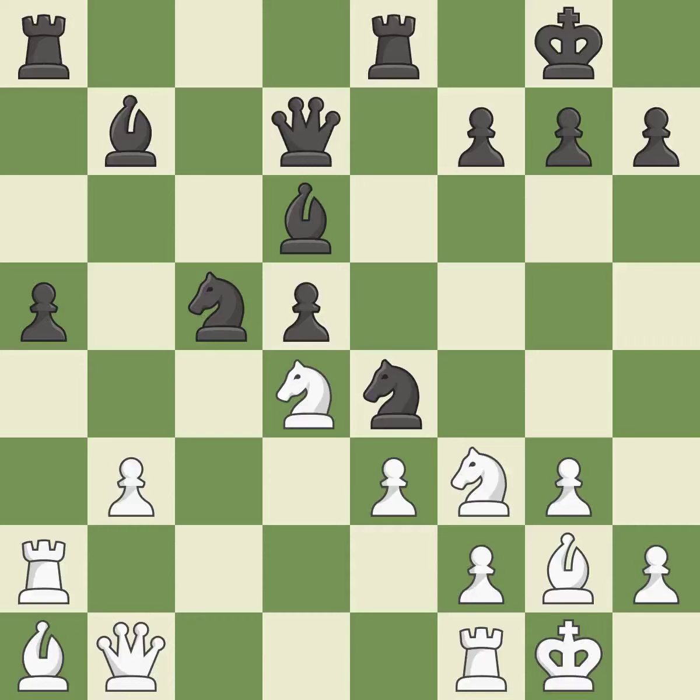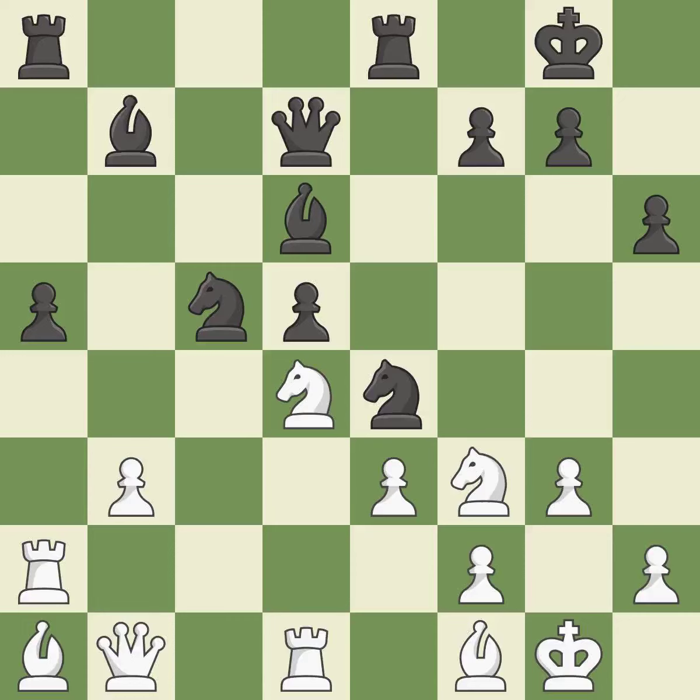Perfectly on point. That is a logical response. That's a decent move. This moves the bishop to a better location, allowing it to control more squares. This threatens to create an x-ray attack through two pieces. The rook is now on an open file, which helps control squares across the board. This stops the opponent from being able to create an x-ray attack through two pieces.